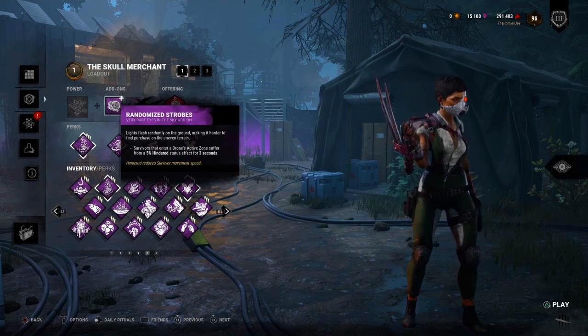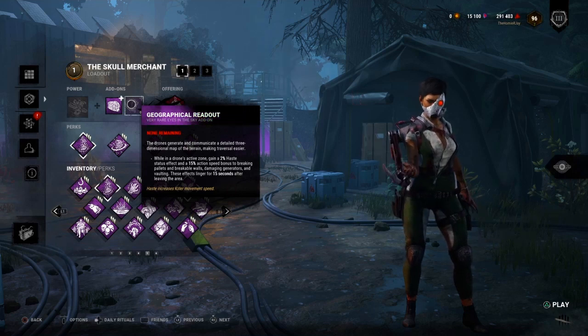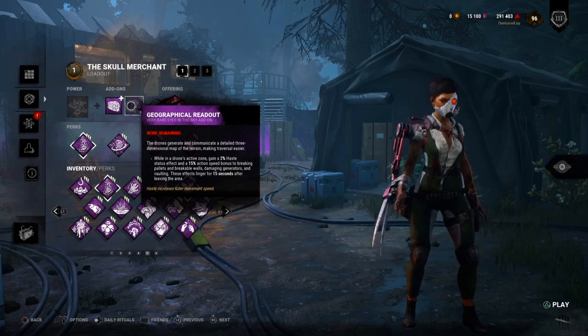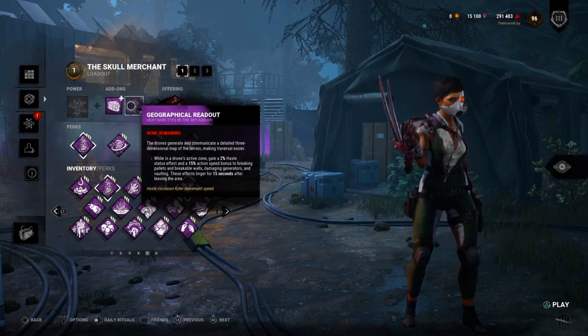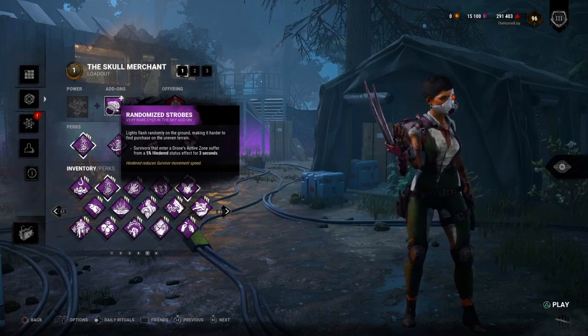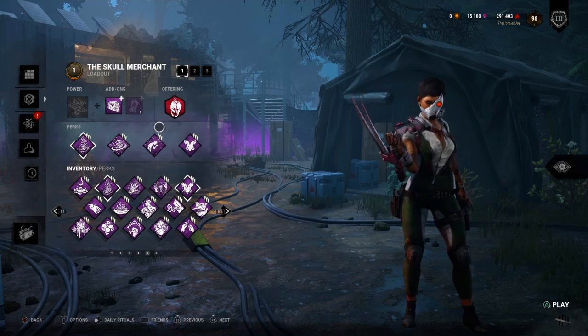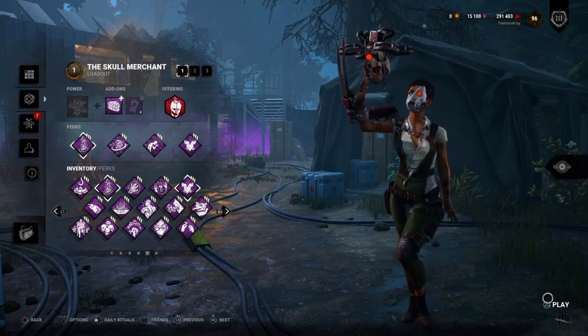With the add-ons, we got some really cool ones. We get a little speed boost when we're in our drone area — there's a big bright red light that spins around when I release the drone. It gives us a speed boost not only for walking but also when we break pallets and walls and generators. We also have another add-on — randomized strobes — where whenever a survivor is in the red light area, they're slowed down by five percent for three seconds, which can give you that extra clutch hit. And there's the drone — it's so cool.